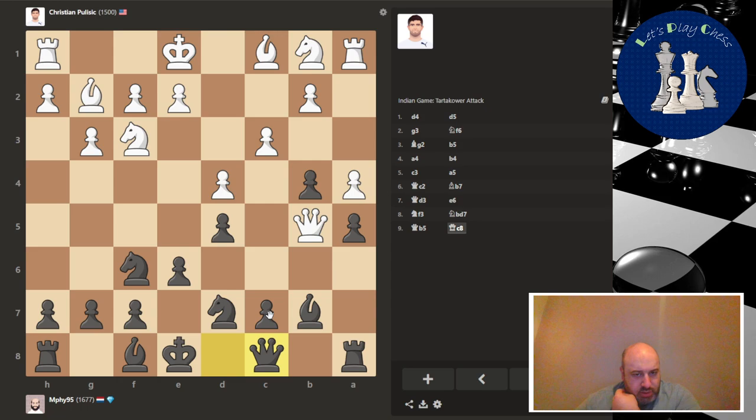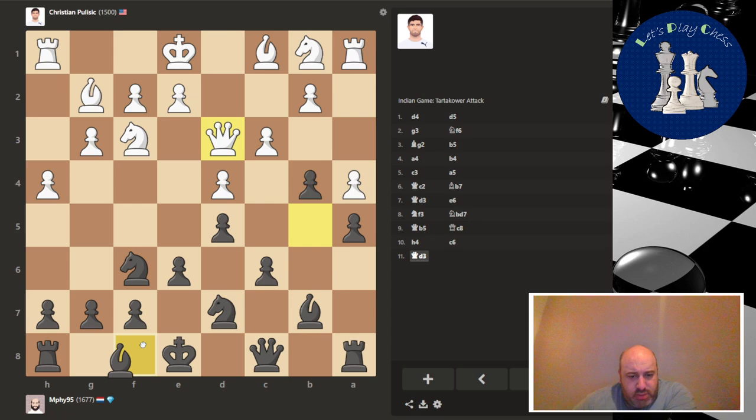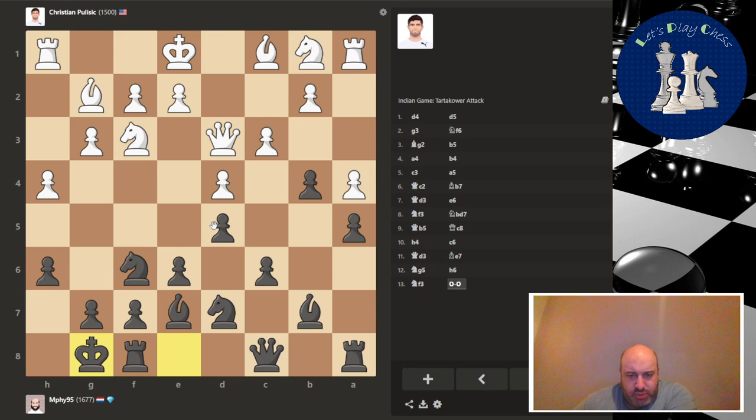Can also defend everything with a queen move. Another knight is coming in — random pawn move. I can try to kick the queen out and push for c5. You can also wait with c5 and first try to castle. Kick the knight out — it has no business being there in my territory. Get out.